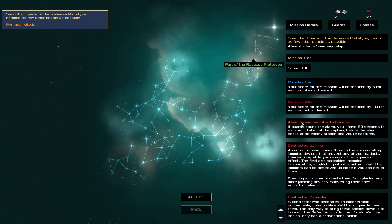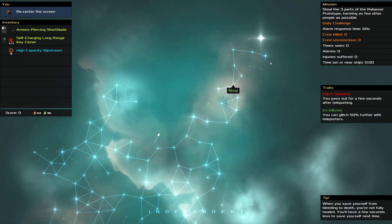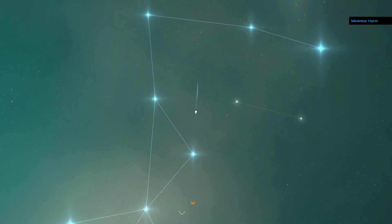Looking at our first mission again — a 'do no harm' mission. We have an alarm response of 60 seconds. A jammer could be annoying if we want to avoid conflict. Our guards have key cards and shotguns, and our bosses have a completely random kit — I think it's like armor or shields. Hopefully won't matter. It's a steal mission so we don't have human targets, which is a tall ask as far as loot goes, so we'll want to prioritize getting items.